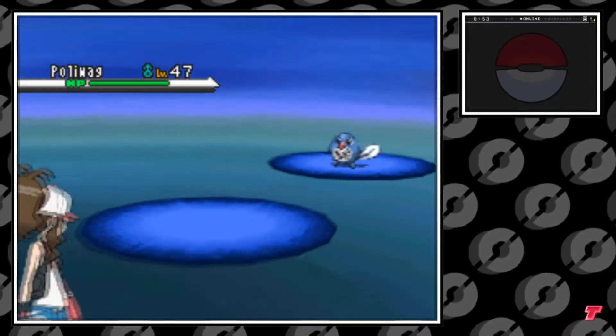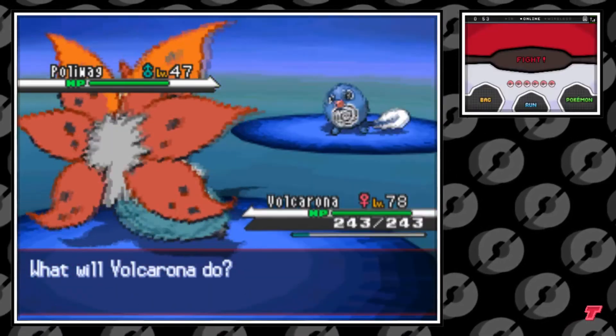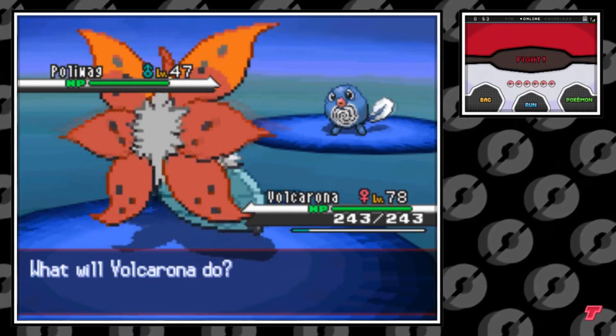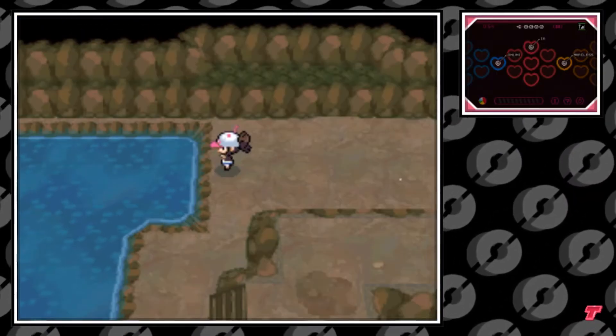Poliwag in this river spawns at a 65% chance, anywhere between levels 35 and 55. Not only is 65% chance probably some of the highest rarity I've ever seen doing this, but it's also the same exact level cap as all the other methods of catching Poliwag. So if you try to catch Poliwag in any of the other five methods listed here, you officially hate yourself.